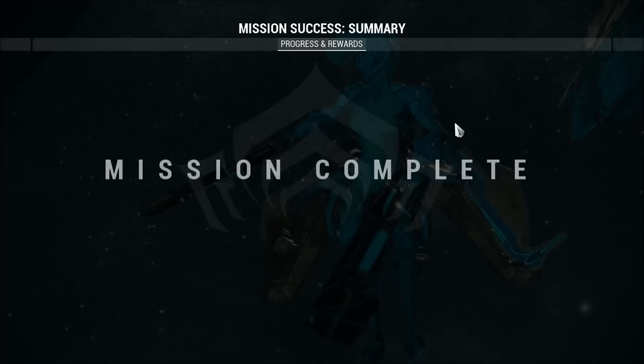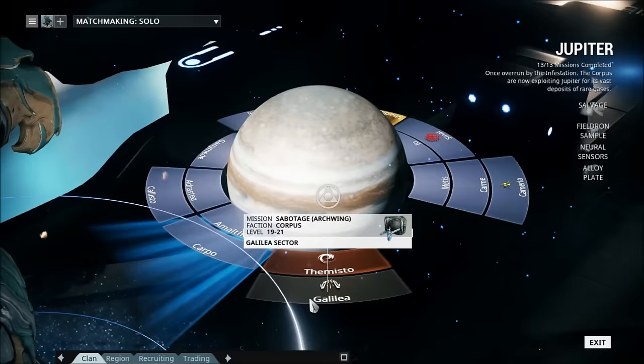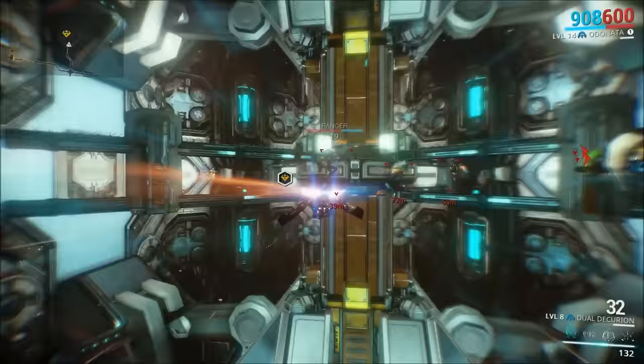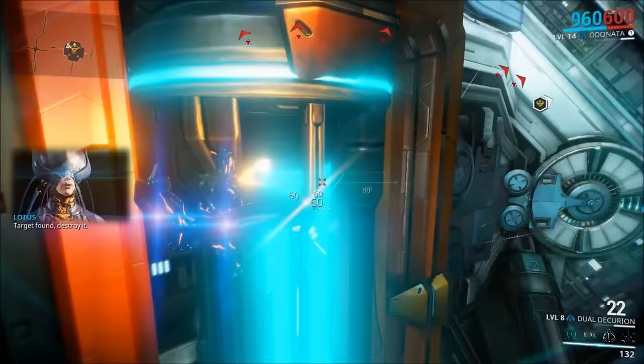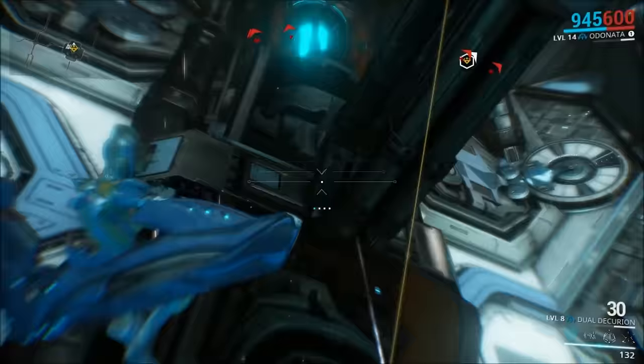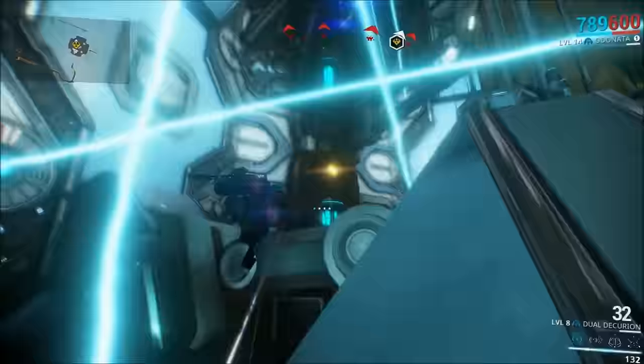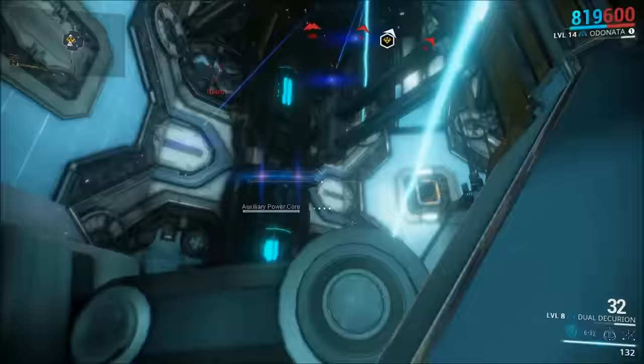Moving on to the Corpus Sabotage mission located on Jupiter on the node Galilea. You can get the Dual Decurion Barrel, the Wrathbone Head, the Wrathbone Handle, the Fluctus Barrel, and the Centaur Aegis. Another really easy mission — if you just run straight to the Sabotage core, you can complete this mission in less than two minutes. I had no problem getting every single part on this list pretty quickly besides the Wrathbone Handle.